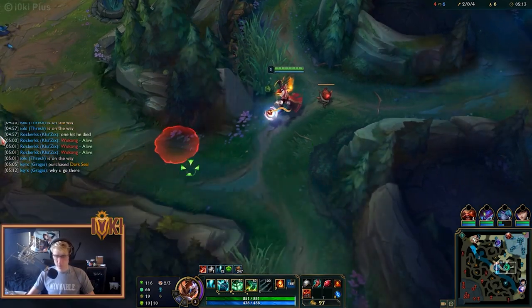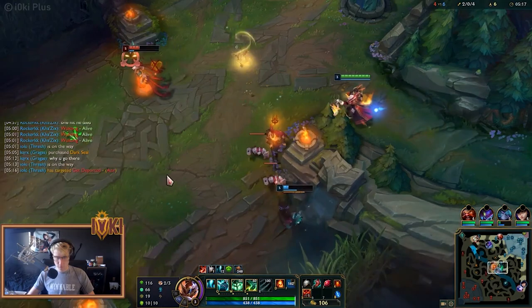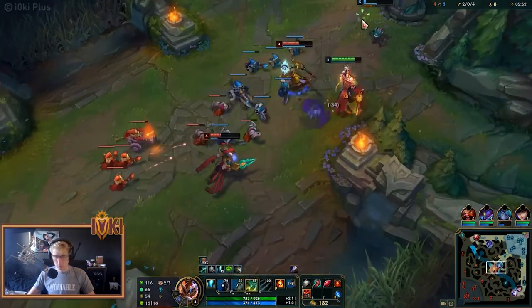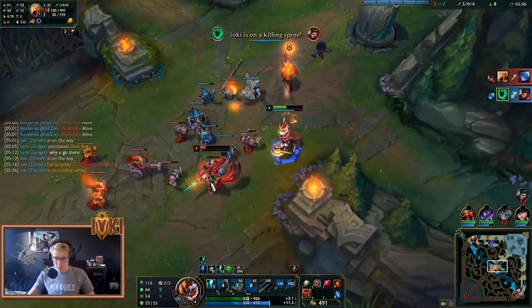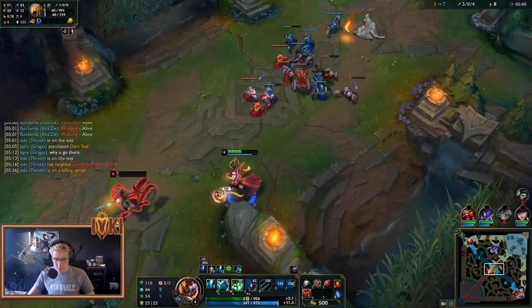If your opponent is playing giga passive and just sitting under tower, then it's time for you to go and roam. Thresh is a team player, and thanks to his roam he can exert pressure everywhere on the map. You've just got to get some boots and you're good to go. Either counter-gank with your jungler, or just head up the river to say hi to the mid laner. And don't forget the wards — they are your best friend.